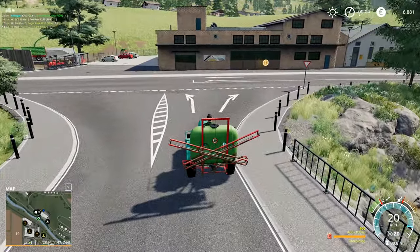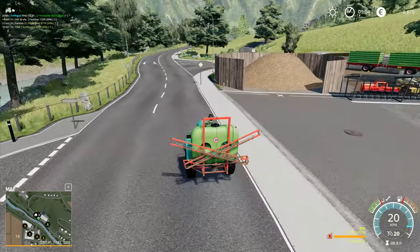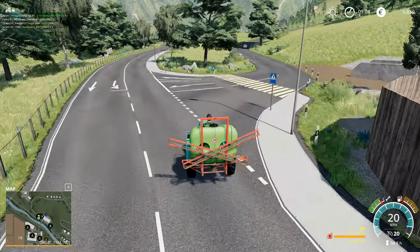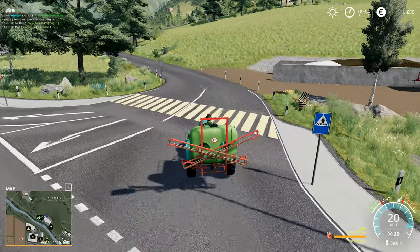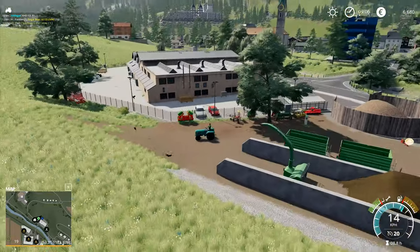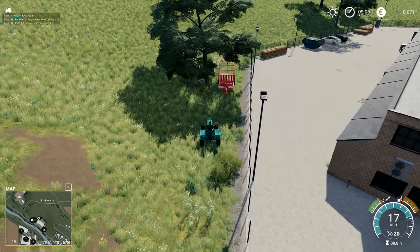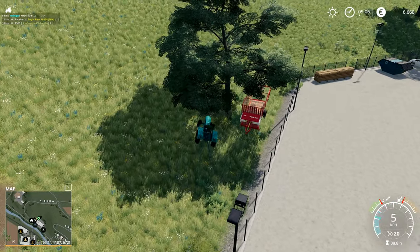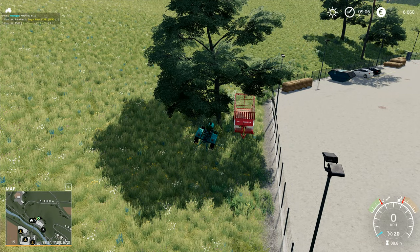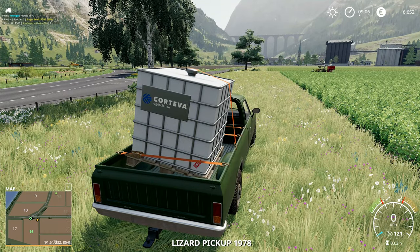We're using quite a bit of hired help. I probably shouldn't drive my tractor right out into oncoming traffic like that — that's potentially something that could cause a problem. I've just dropped that one off underneath a tree right there, and I'm going to go and park this one underneath this tree over here, so he's not blocking in our forage wagon but he's completely and totally out of the way.